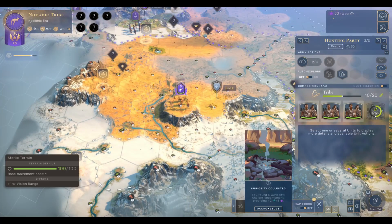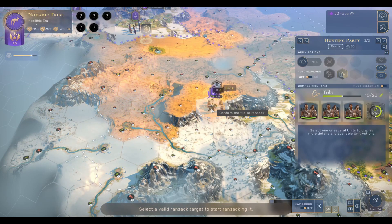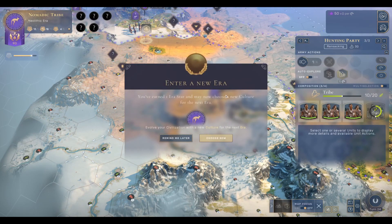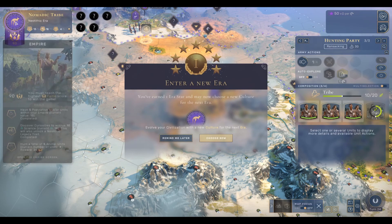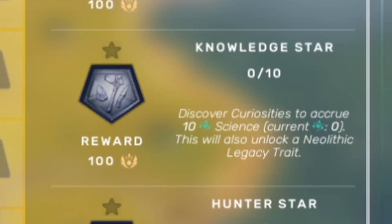Once you have completed one of the three available stars in the Neolithic era, the game will pop up a menu asking if you want to select a culture. At this time, you'll want to make sure that the star you completed was the Knowledge Star.